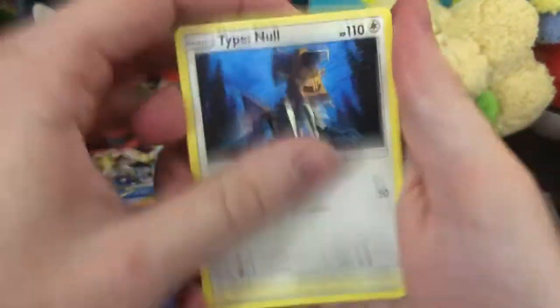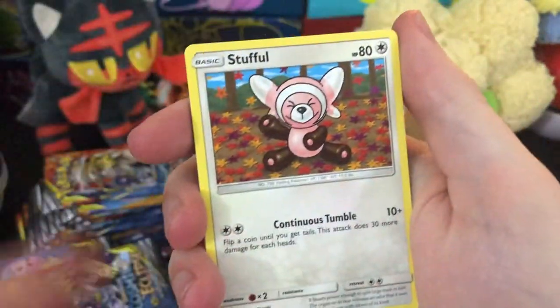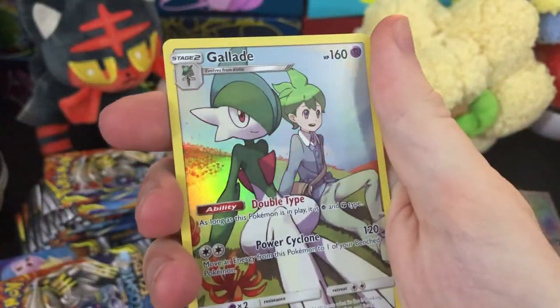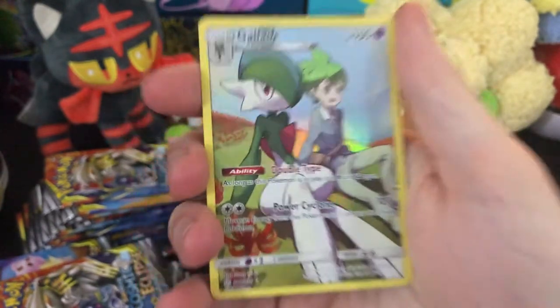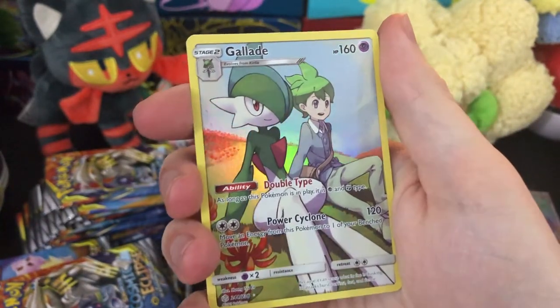I played Pokken on the Wii U. That was Type Null. This is Heracross, one of my favorite bug types. We got Raquinid. In the reverse slot are these Secret Rare cards — this is what I was talking about. I thought they were regular Secret Rares; they're actually reverse alternates, alternate boys.